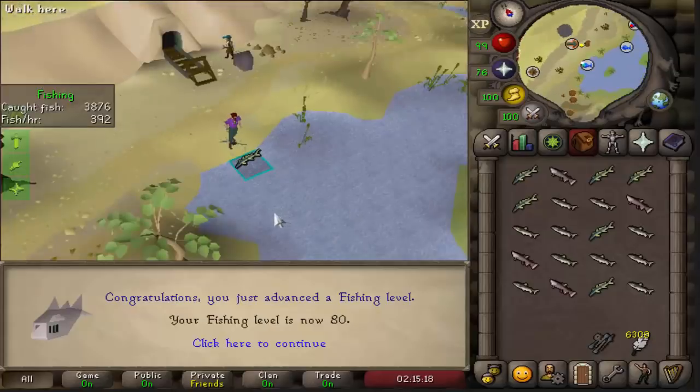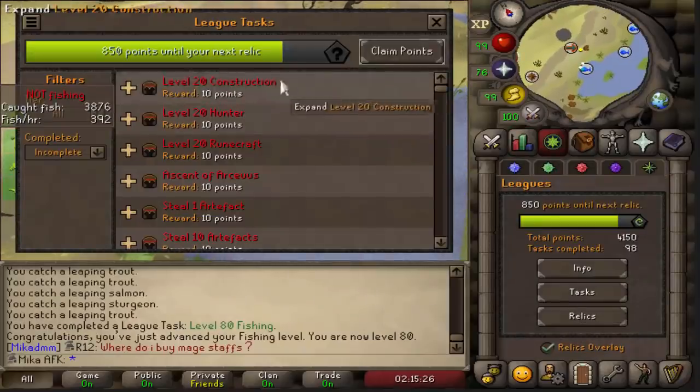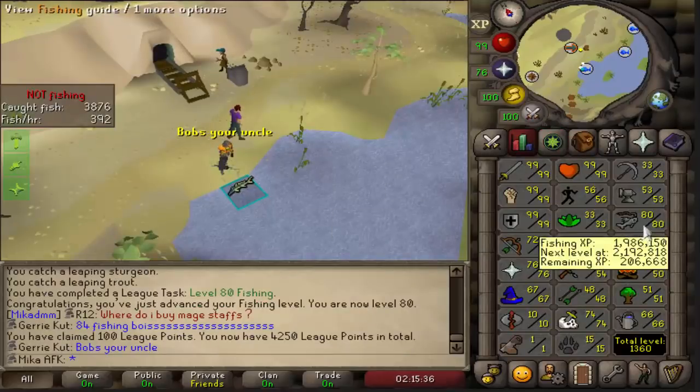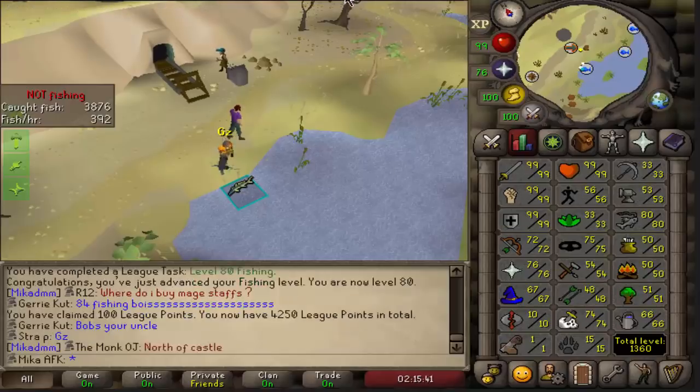We're starting today off with 80 fishing that we just reached on our AFK account. The reason why we're currently skilling is simply because we want to unlock the next relic, which is going to be the final relic, giving us 100 points. So we only have 750 left, which is awesome. I don't exactly know what skill will be next on the account, but we're starting off on 1360 total.